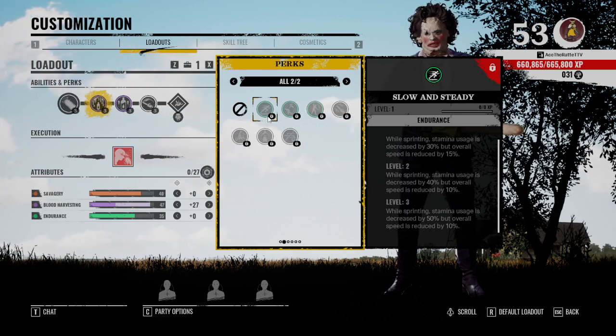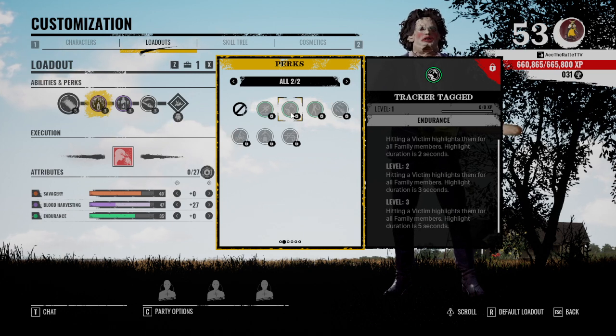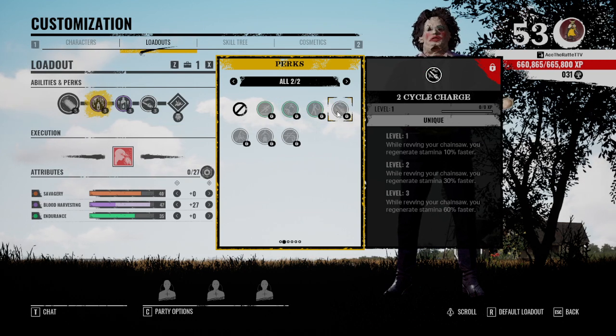While sprinting, stamina is decreased by 50 percent but speed is reduced by 10 percent. Speed is really a great thing in this game, so I have never seen anyone use this and I wouldn't use it. Tracker Tag — you highlight a victim to all family members once you hit them for five seconds. Really good one, I would use it if you are playing solo. Increasing Endurance — if you want more endurance, this is the perk for you.